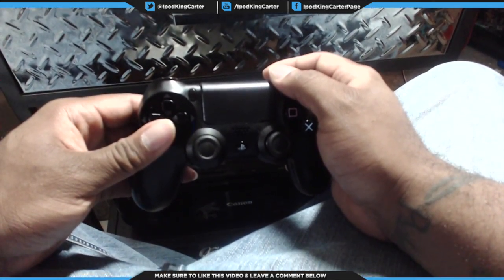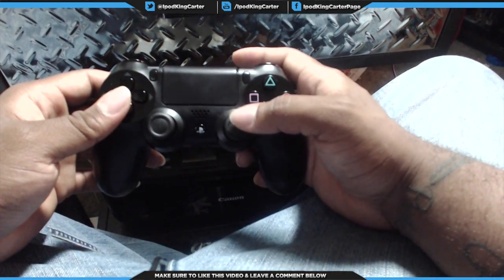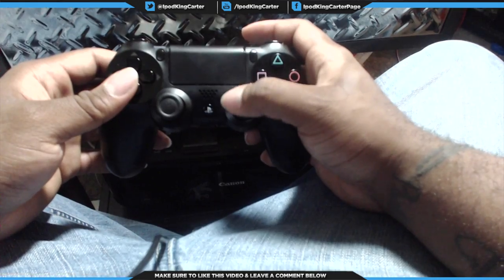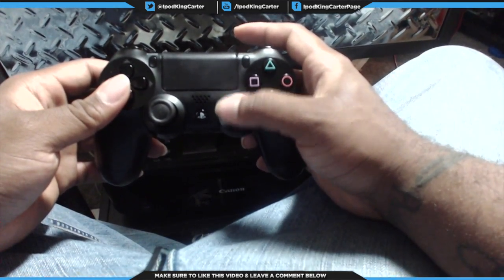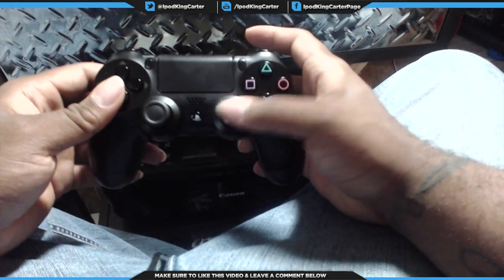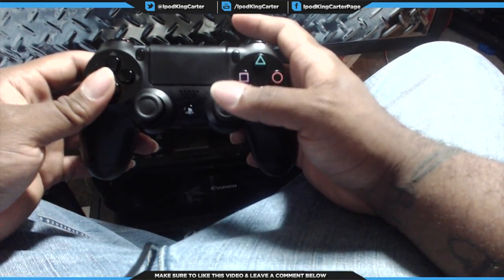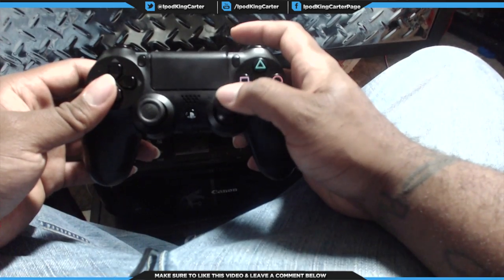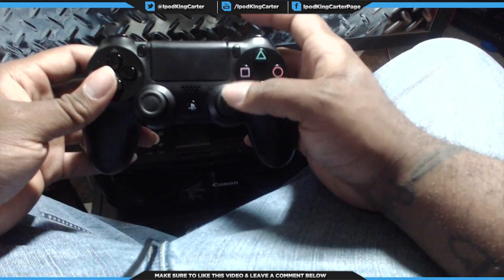The ground game is somewhat similar to Fight Night or UFC Undisputed 3 — you use the right analog stick, pushing the right trigger and curving it halfway to get to certain positions. Don't just spin the stick in a circle, because you'll just keep going north-south without making real progress. You need to know where you are in the octagon, whether you're on top or bottom, and know whether to go left hook up or right hook up — don't just spin randomly and expect it to work out.